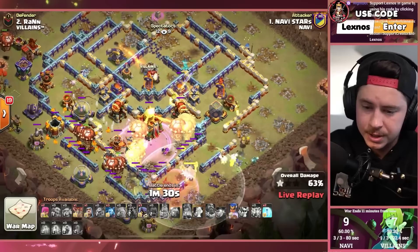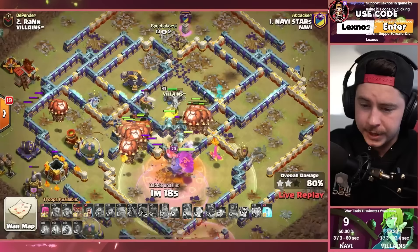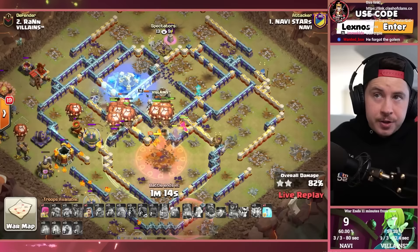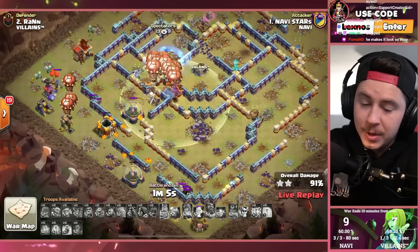Golem distracting the scattershot, lalo getting into the town hall section. That lava hound that flew across the map pulled a lot of red air bombs. Warden ability popped — got one or two balloons on the town hall but with the rage spell that should be enough. Town hall goes down! More balloons on the left pick up the air defense. Got two more freezes. This went from looking wonky to he still triples with swag — because he's Stars.